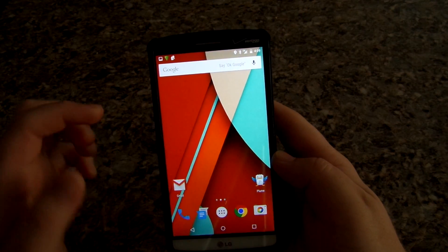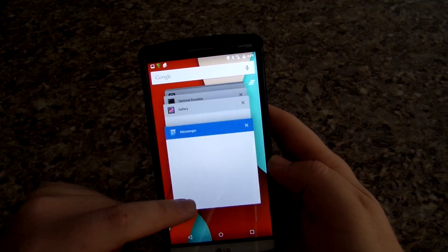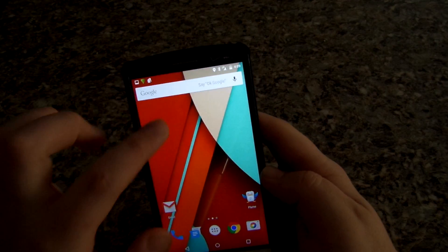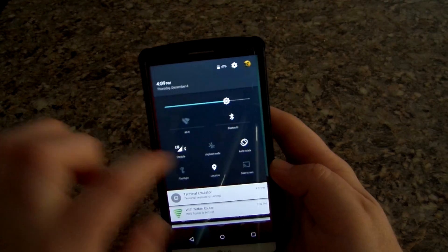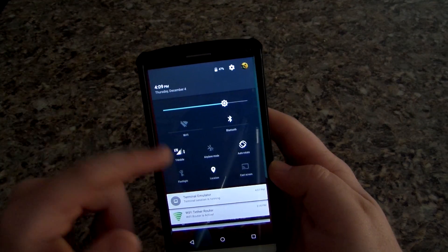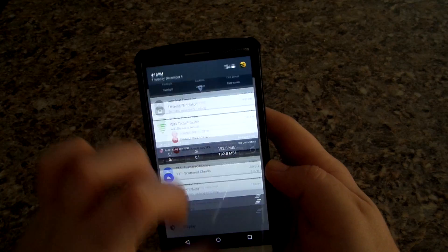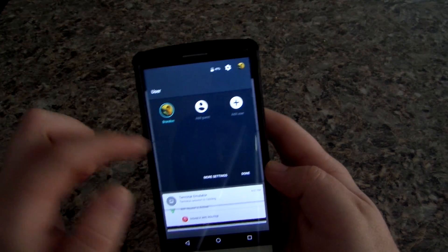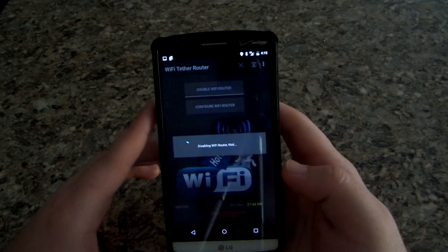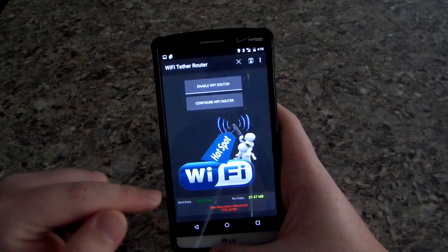CyanogenMod has baked some features into Lollipop. You do have the 'kill all' button in the top right to close all your apps — people have been saying their phones slow down, but mine hasn't. You have these toggles up top: flashlight, cast screen, auto rotate, airplane mode, and data. You can also switch users — tap to add a guest or a different user.